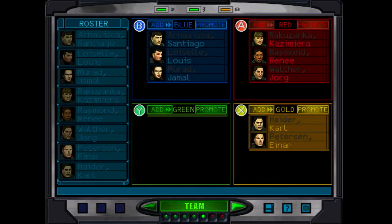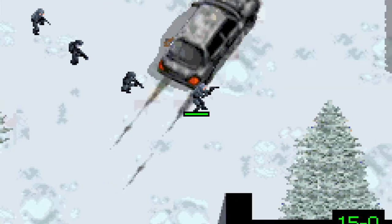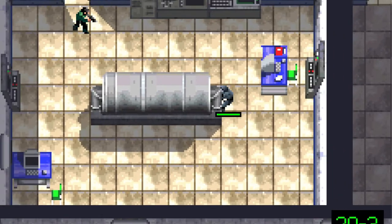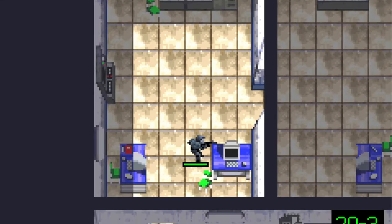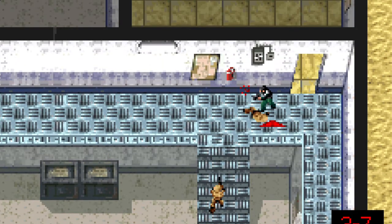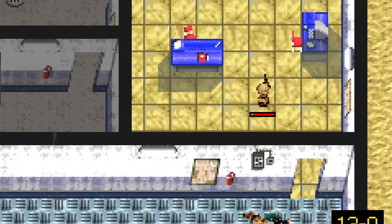Instead of commanding multiple teams of up to eight operatives in total, planning detailed routes and giving orders to strike from multiple directions at the same time, you only command one team comprised of four operatives. The whole planning aspect has been stripped down to only selecting your team members and what uniform they should wear. During a mission, you have to slowly move across the level and take down enemies by using each of your squad members' equipment and abilities. Just like the original, Rogue Spear on the Game Boy Advance is tough as nails.